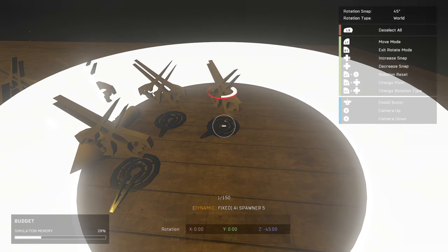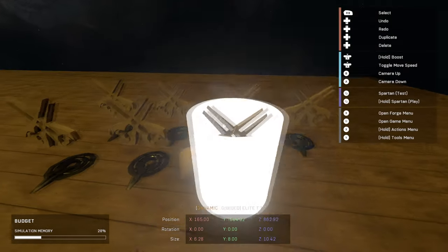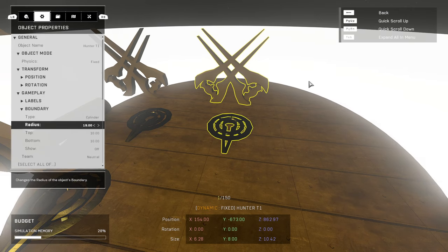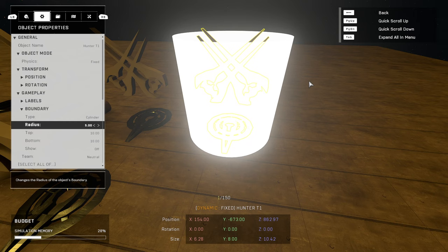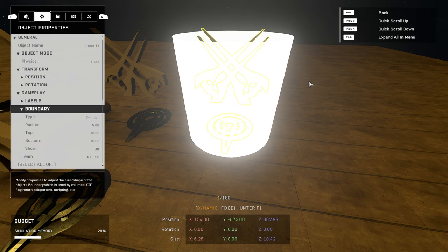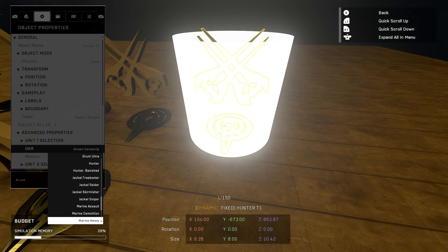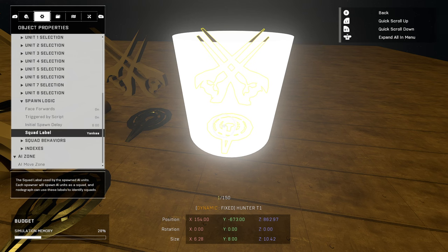Then you're going to need your AI spawner. I'll go ahead and set this one up. The others are all just duplicated for other AI I have. Once we get this set up you'll see it works for all of them as well. We're going to name this one 'hunter t1' because it's going to be the team one hunter — we're doing this for multiple teams. Hunters are the biggest and widest unit, so we can use this as a basis. We're going to set this to team one Eagle, set it to Hunter Banished, face forwards on trigger by script is on.